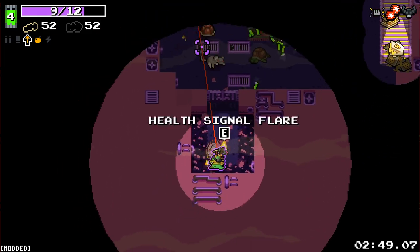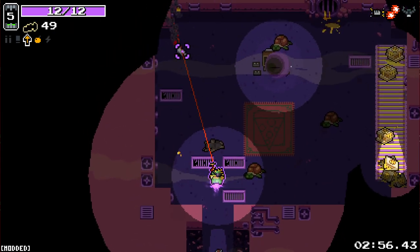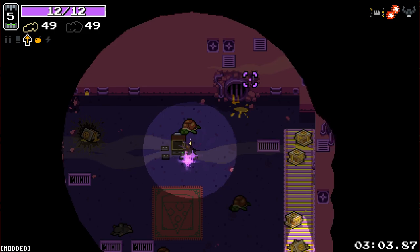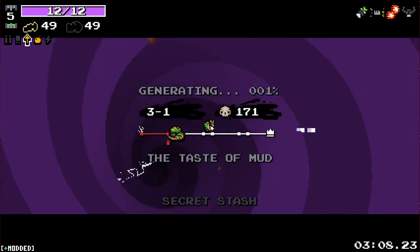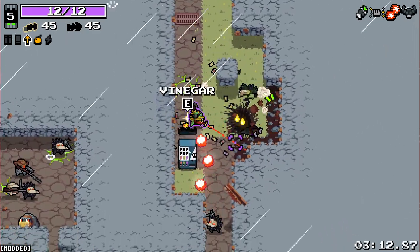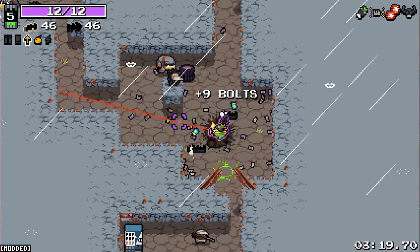We've got the health signal flare. I don't know what that is. I kind of want to find out. The health signal flare — I've never seen this before. It's new. Oh, it literally just calls in some health. That's pretty good, I like that. Secret stash is probably the best thing for us here because we can get some extra HP and stuff. Secret stash can be a little bit of a weird one, but it's one that enables quite a lot of new builds, especially if you get the one that gives you toxic immunity. That one's just so fun.